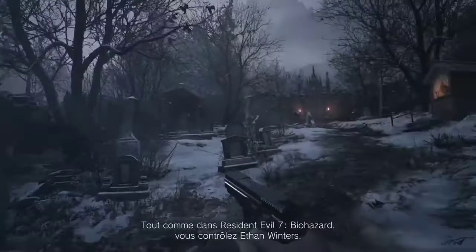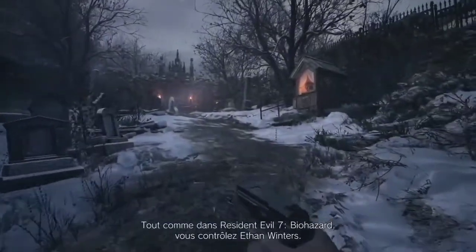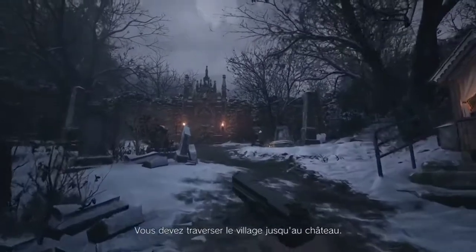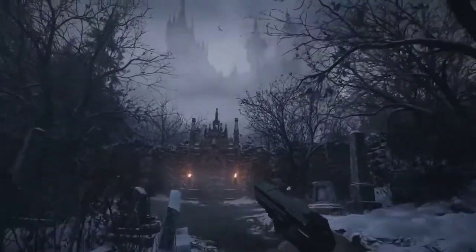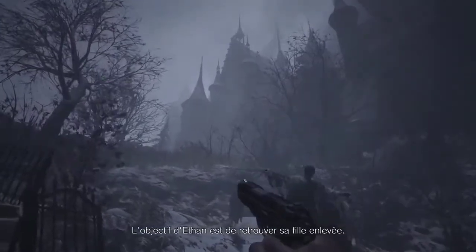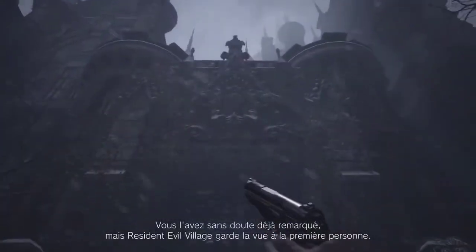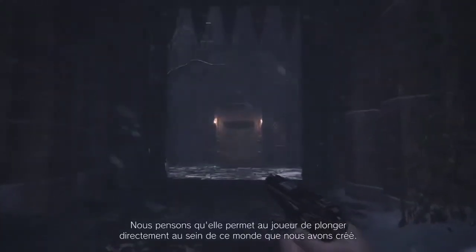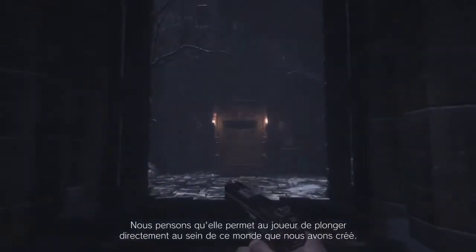Just like in Resident Evil 7 Biohazard, you'll be taking control of Ethan Winters. You'll make your way from the village to the castle. Players will need to get in and search for their kidnapped daughter. As you've noticed by now, Resident Evil Village keeps the first-person perspective. We think it really draws players into the detailed world we've created.